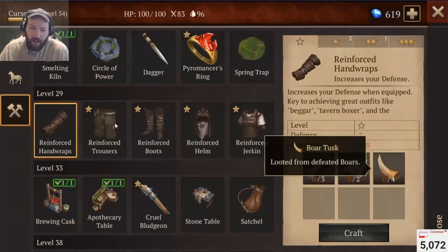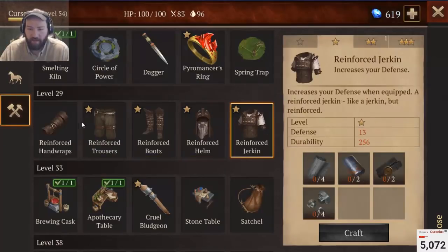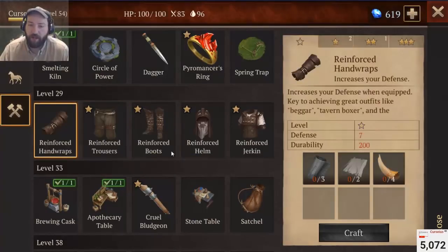It just requires a lot of boar tusks and cheesecloth — there's a lot of farming materials. Belts are a little expensive, but since I'm in late game I run into belts all the time. So again, the reinforced set I consider the most optimum set to use for dungeon diving — all the hard areas. Use this set because it will give you the most needed protection.